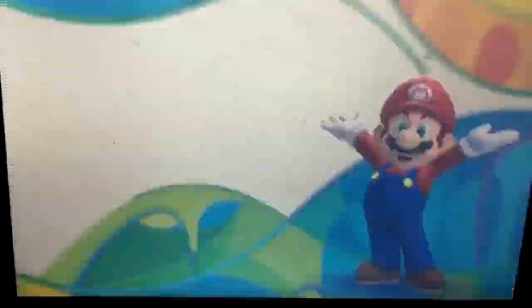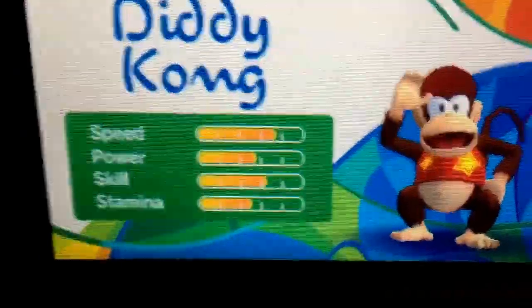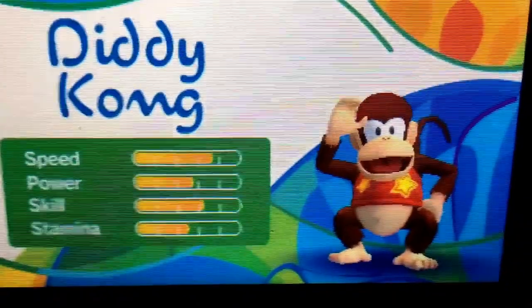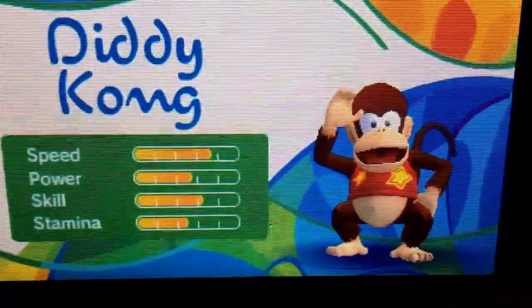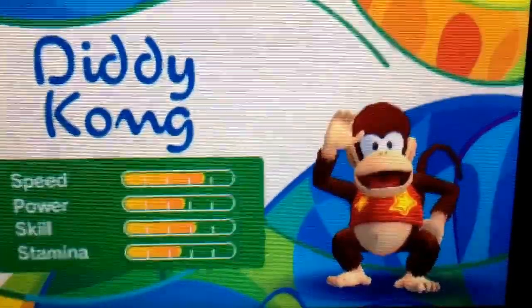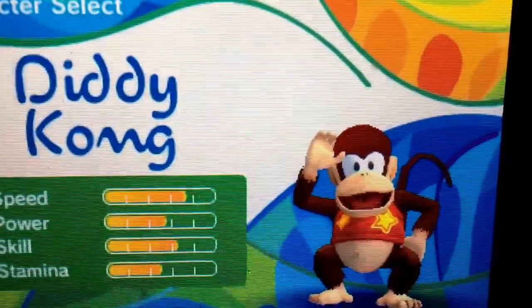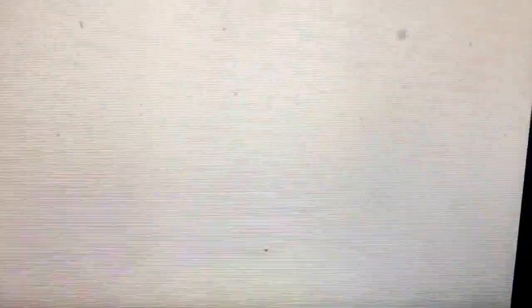The next character to unlock, in the Mario and Sonic Story, is in the 110 Meter Hurdles — DK's little buddy, Diddy Kong. To unlock Diddy Kong, on Day 1 of the Mario Story, beat Diddy Kong in the Dream 110 Meter Hurdles. You will unlock the little ape and you can dash to your heart's content.